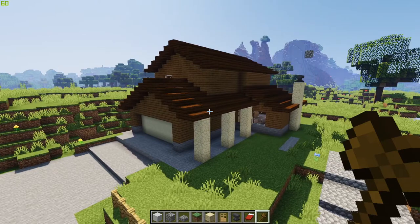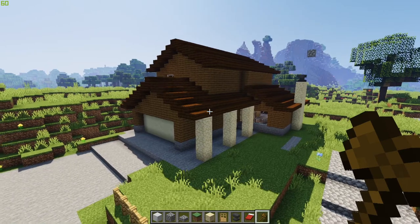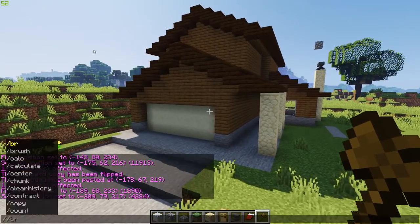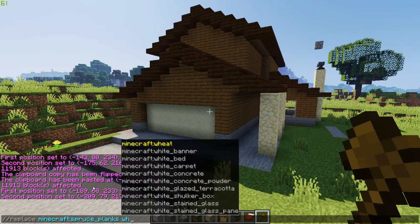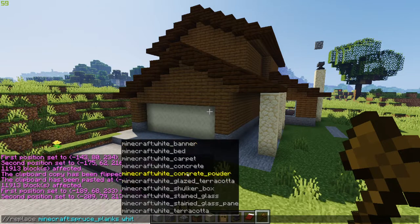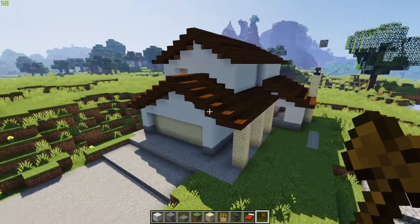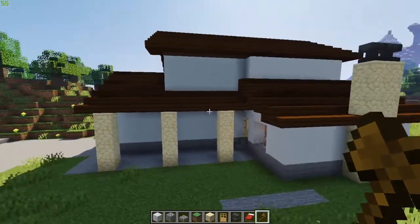Now the first step in making a modern house is you can't have any wood planks on your house. It's got to be white. If it's going to be modern, it's got to be white. So let's make this white — all we've got to do is replace all of our spruce planks with some white concrete. There it is. White house. That looks terrible. That's okay — we're not done yet.